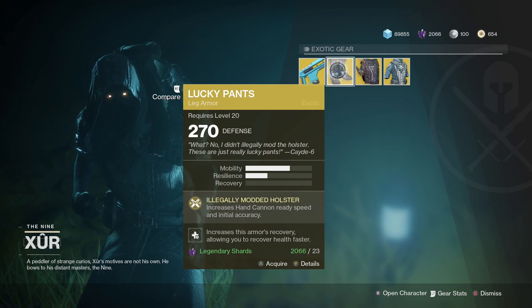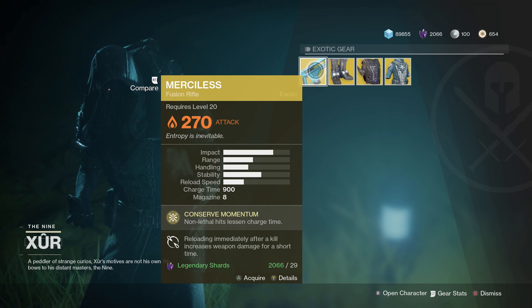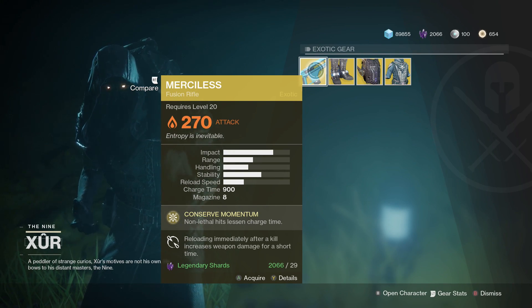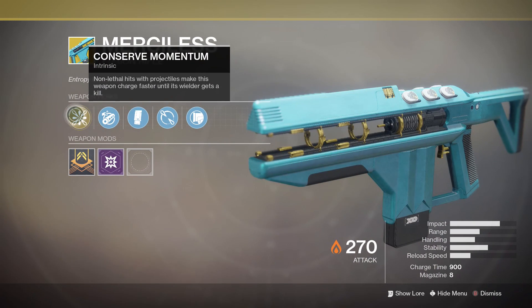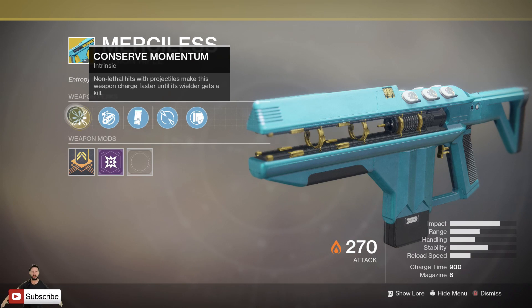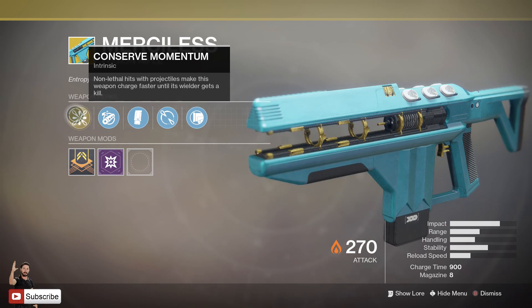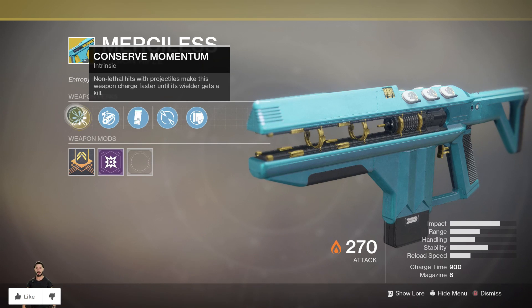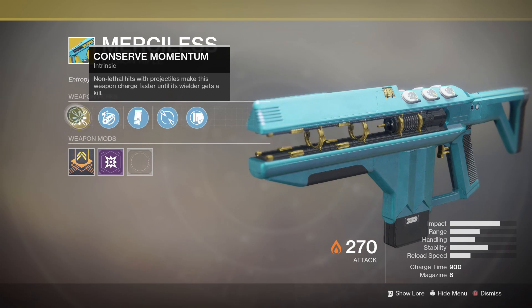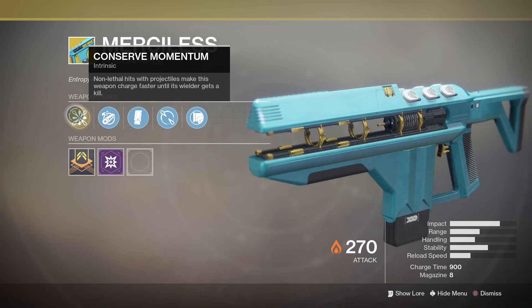Finally, we have Merciless, the fusion rifle for this week. This thing is freaking hype — 29 legendary shards. The main perk is called Conserve Momentum: non-lethal hits with projectiles make this weapon charge faster until its wielder gets a kill. That is really decent in almost all situations, especially strikes, raids, that kind of stuff where you've got big bosses that have a lot of health. This thing melts, especially with a tether.